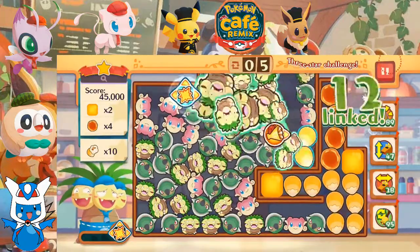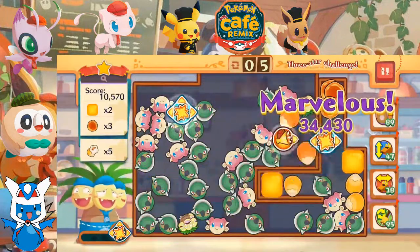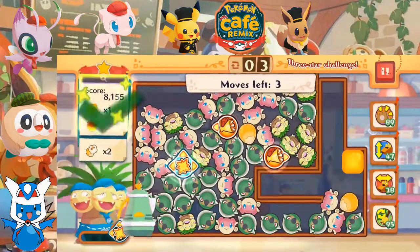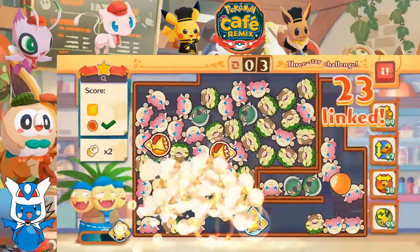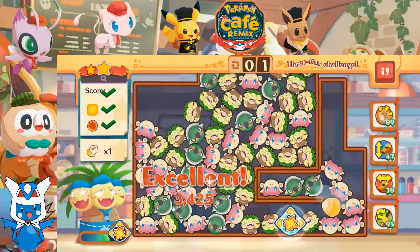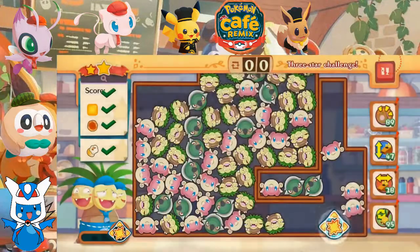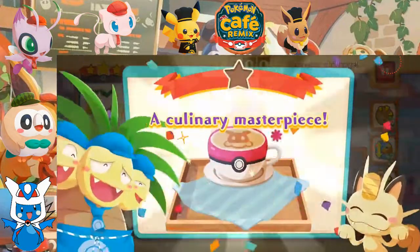Let's make this work here. Let's do this - get rid of a lot of this stuff. Keep it simple, deal with them one thing at a time - and there we go. So with that, we're serving up a latte for Meowth with the three-star bonus.